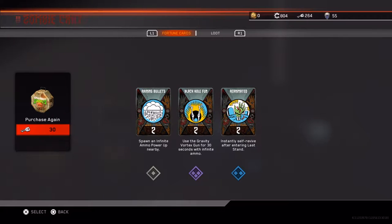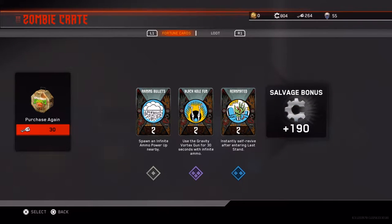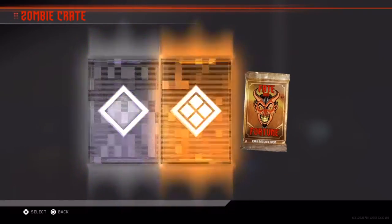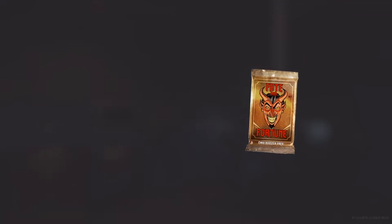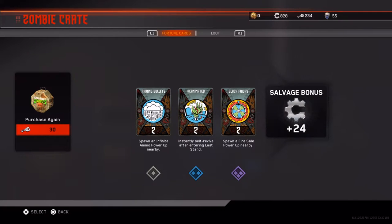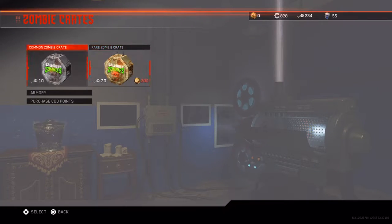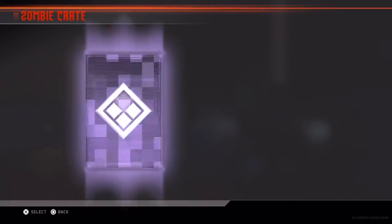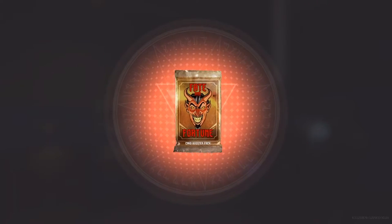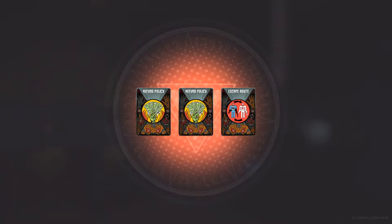I Call Fun, Raining Bullets, and Re-Animated, and we got some salvage bonus again. Let's open it again. They stop a gesture, and oh - Excel handgun, that's pretty cool! We're getting good cards out of these. Another Raining Bullets, Black Trophy, and Re-Animated, another salvage bonus.